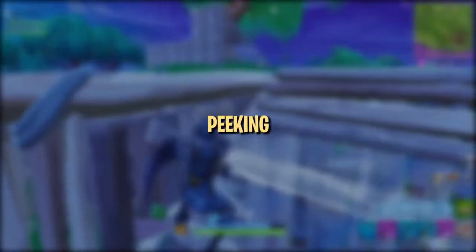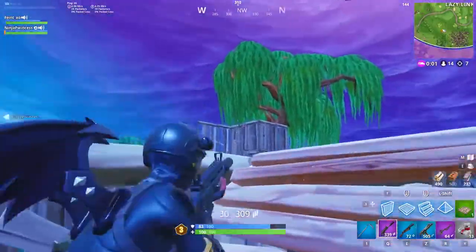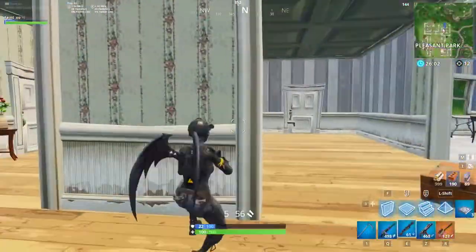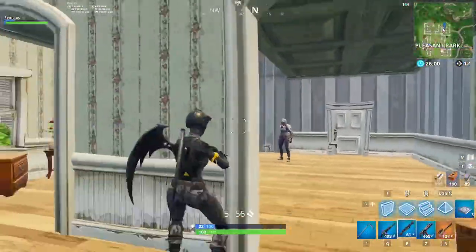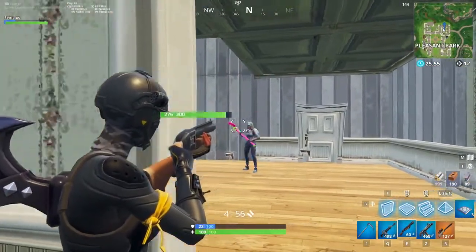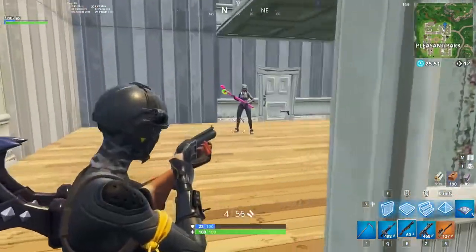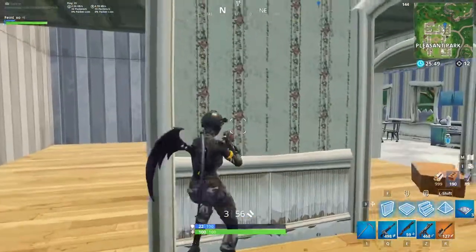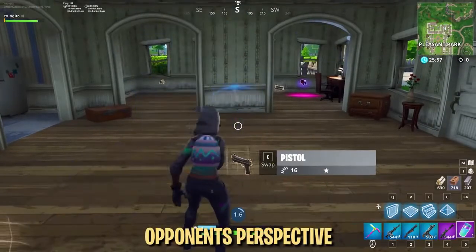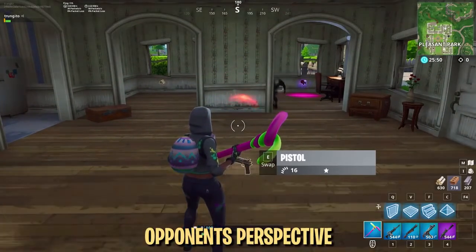Understanding how to peak effectively is crucial to getting better at Fortnite. We're going to explain a couple of ways to help you peak quickly and safely, ensuring you get the better of any trade you take. It's important to recognize the value of peaking right-hand angles in a third-person shooter like Fortnite. The crosshair naturally rests on the right side of your character model, meaning peaking around a right-hand corner requires you to expose only a small portion of your body. Peaking a left-hand corner requires you to essentially walk completely in the open to get a shot off, so you should always aim for right-hand peeks whenever possible.